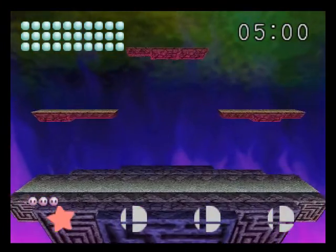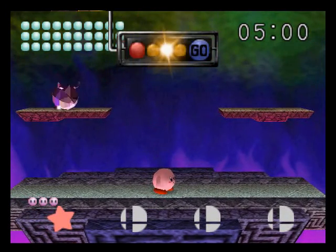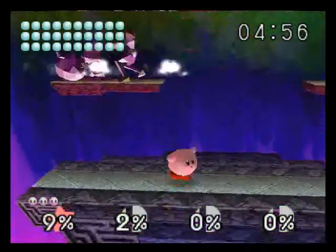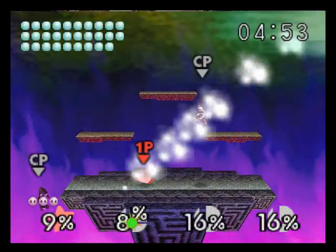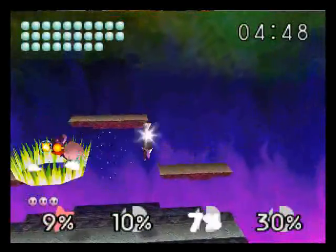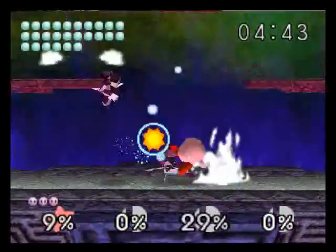Fighting Polygon Team now, and these guys aren't too bad — just spam your back air, you'll get rid of them quick. The other three hidden characters are Jigglypuff, Ness, and Captain Falcon. It froze again but don't worry, it kicks right back in again to high speed quick. Emulators aren't perfect, but they do the trick.